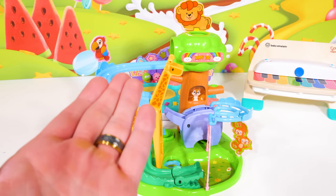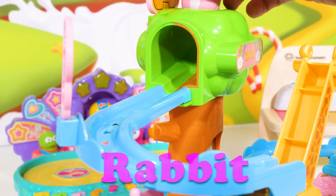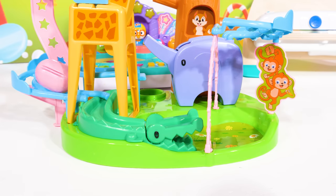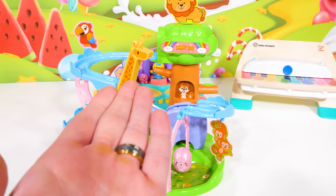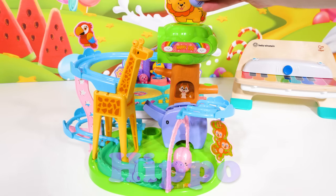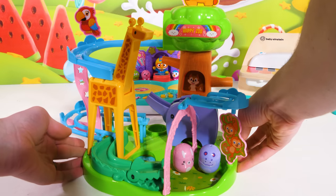Now that we've built our track, let's try it with our first bean — and it's this adorable pink bunny rabbit. Let's watch it go. Wow, that was so fun! Now let's try our second bean, and that's this cute purple hippo. Let's send it down the track. Wow, that's so cool — this toy was so much fun.